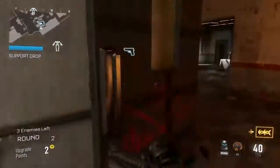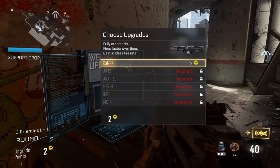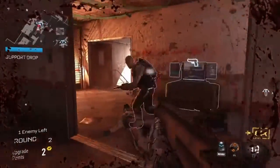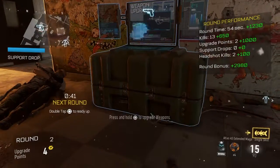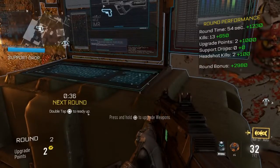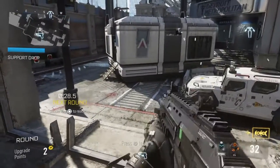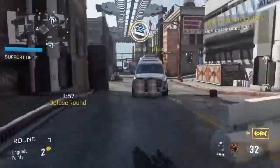I want them to bring this back, like the survival modes. EMP bombs showing on sensors — locate and defuse.